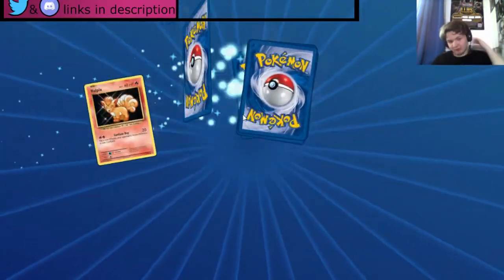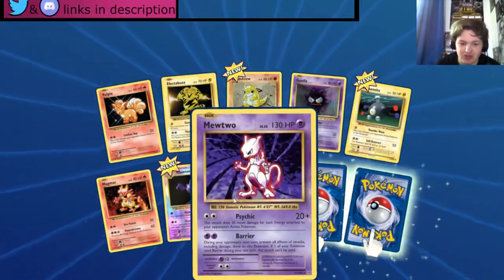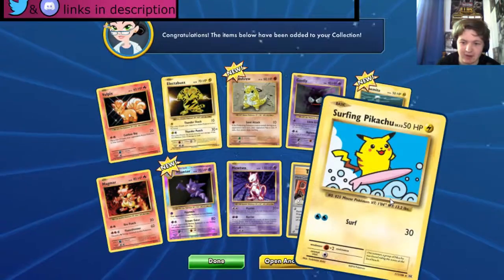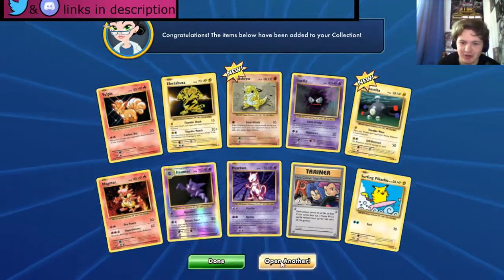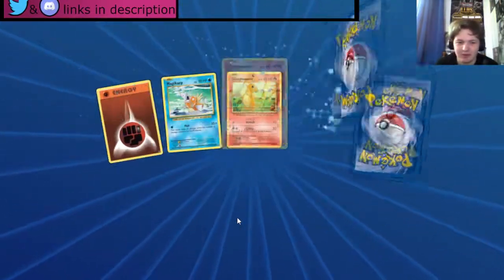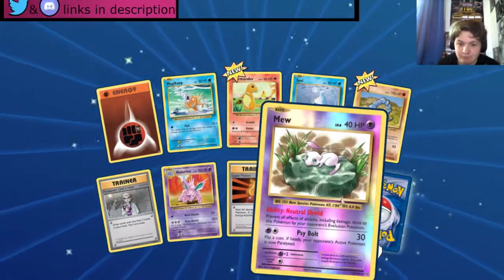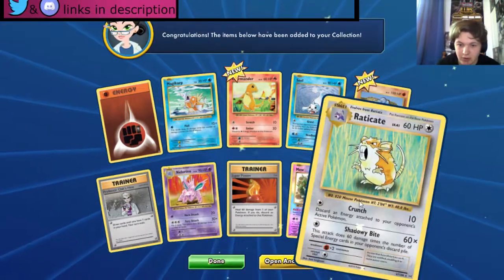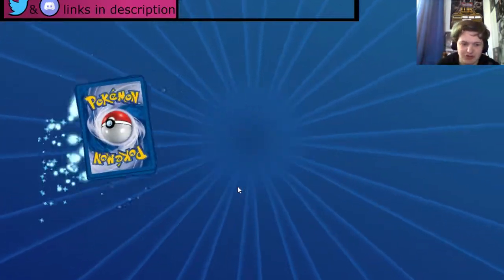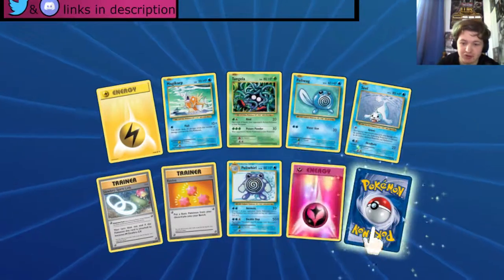I don't like the Evolutions pack myself, but we get three good things: a Mewtwo — that's nice, used quite a lot — Team Rocket, not bad, and a Surfing Pikachu. I was hoping for an EX but Surfing Pikachu whatever. Magikarp, Charmander, Onix, Mew not bad, and a Raticate. We also get holo fairy energy — nice.